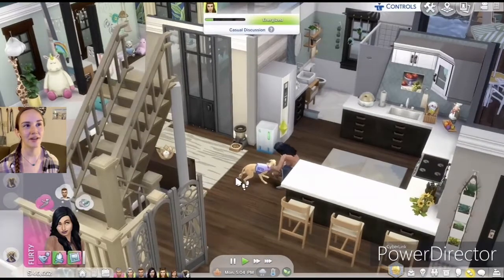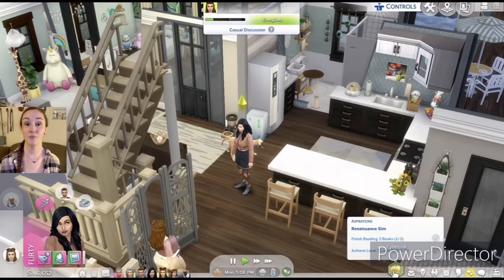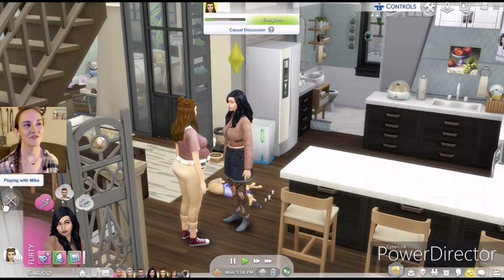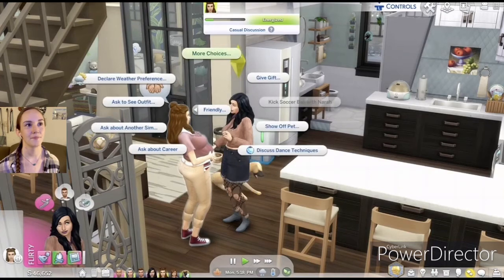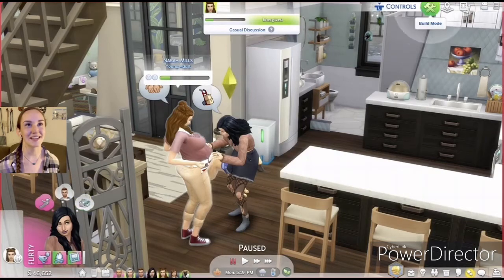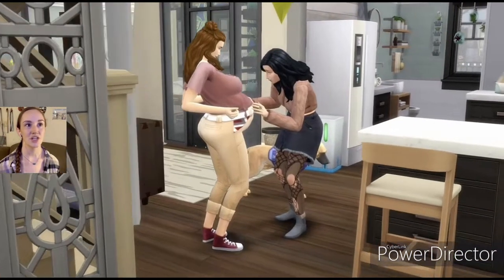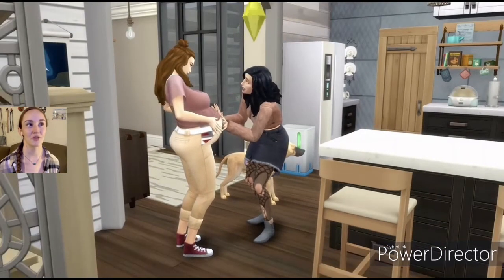Let's have her love on Mika a bit. She did have the Friend of the Animals aspiration when we added her to the family, but I feel like she's more of a renaissance sim so we're going to focus on that aspiration for her. She is autonomously asking Nara if she wants to feel her belly — I wanted to make sure we are 100% a part of this moment.